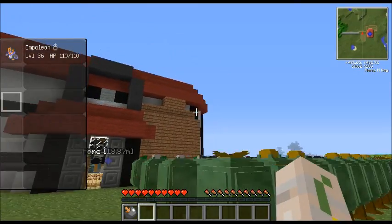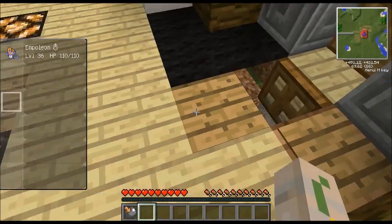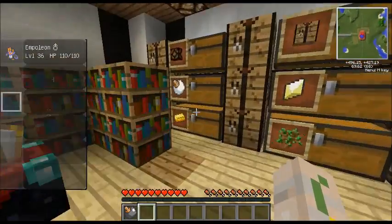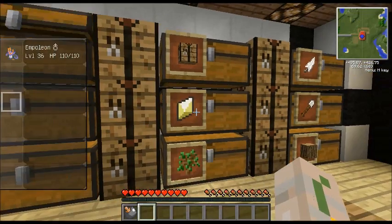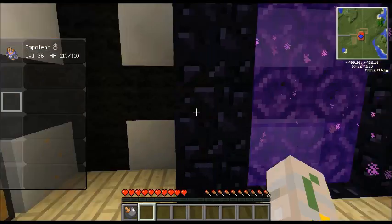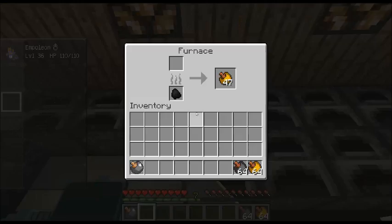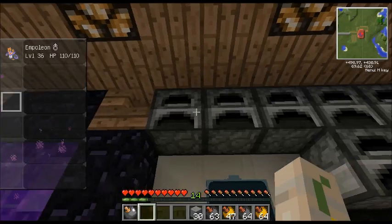I've got a few things done. This is a normal pokecenter but I spiced it up with these blocks. I put lights in so you can turn them off and on. I've got my enchanting table, some apricorns, ores, redstone, pokemon stuff. I've also got tools, a trading station, some healers, a PC, a bed, an anvil which you make pokeballs with, and some furnaces.